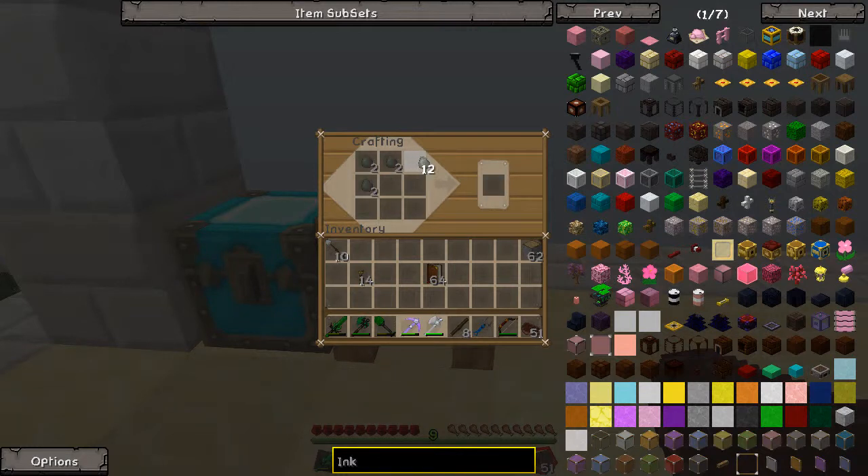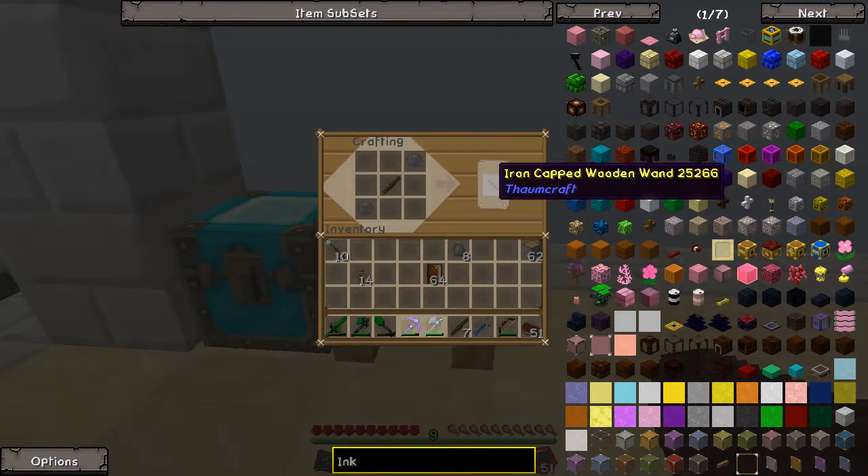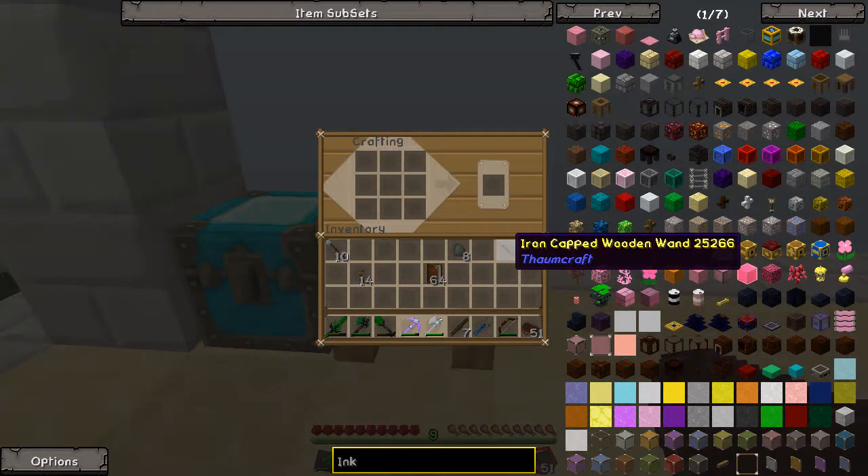Like I said, if you've done anything at all in Thaumcraft, you're more ahead than I am. The recipe for the iron-capped wand is the iron cap on both ends, and then stick in the middle. Boom! Got an iron-capped wand. Next thing that you need is a bookshelf.